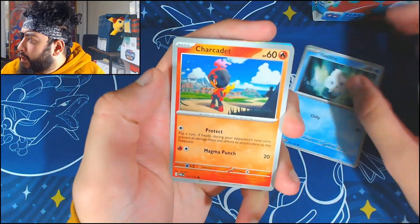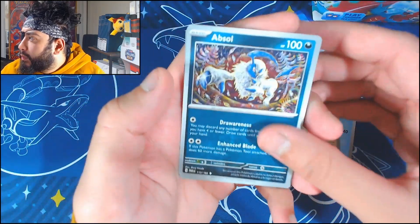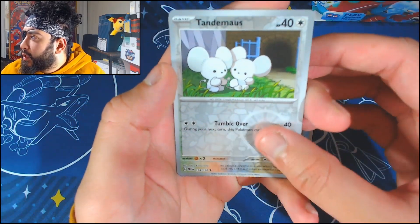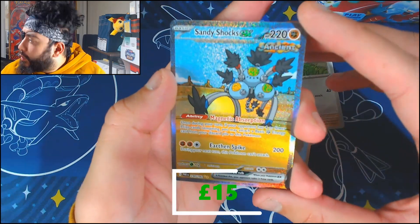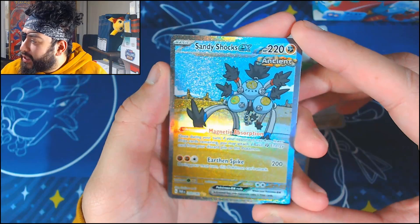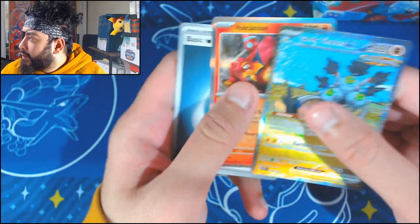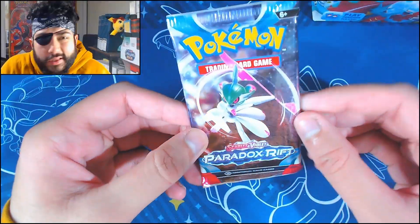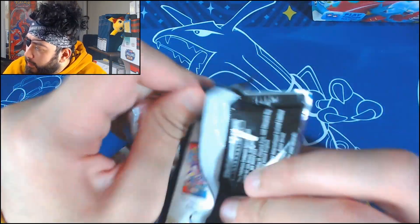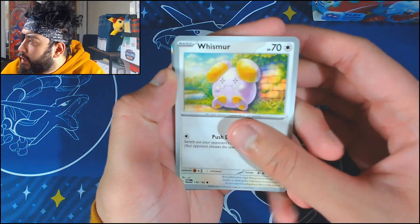We start off with Vanillite, Charcadet, Swablu, Pansir, Absol, Simisage, Norman, and Tandemouse as the reverse. Oh — as I'm talking about the hits, we get them! A Sandy Shocks EX art illustration — that's a cool looking card. Behind it a Ball Canyon. That's cool, I like that. The hits are ramping up right now. I want to see more — I'm greedy. I'm greedy, and it's okay to be greedy. You spend good money, you want to get good stuff.